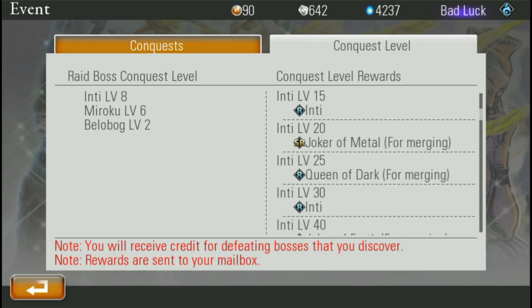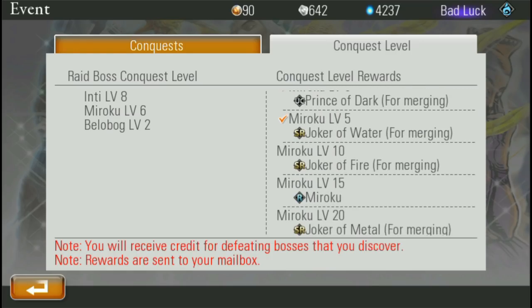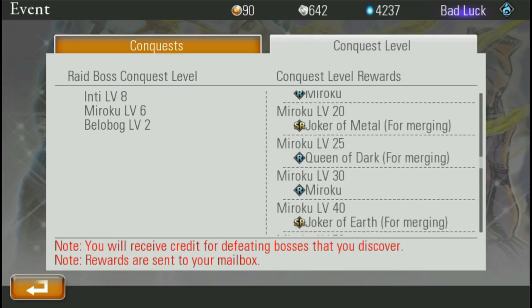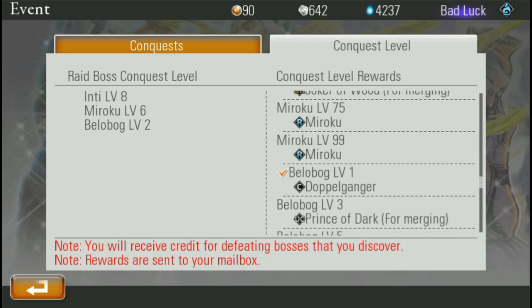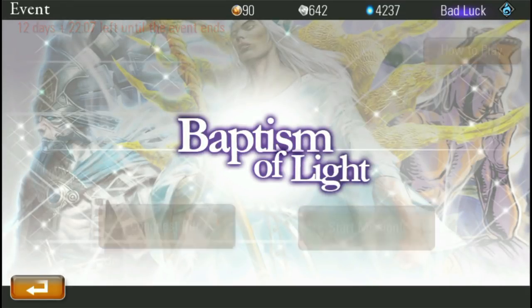You can also get certain items from doing each of these raid quests over and over again. I'm about to do Miroku 6 — I won't get anything from that one, I don't think. So let's hop into it and start the mission.